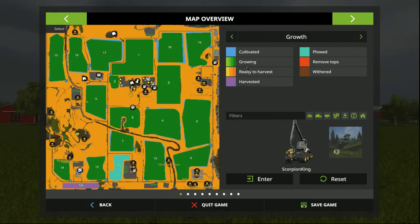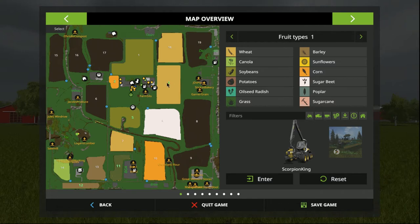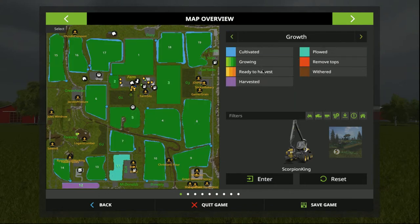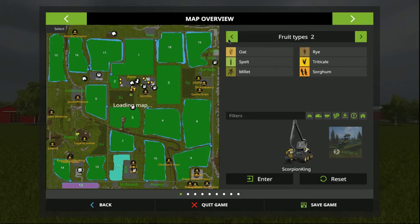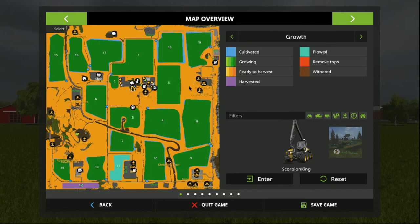So let's have a look at the map. Currently we own field three, field five, field two, and fields G1, G2, and G3 are grass fields. So after just that first two nights, we have our grass and it's ready to harvest. Now that's never a bad thing.